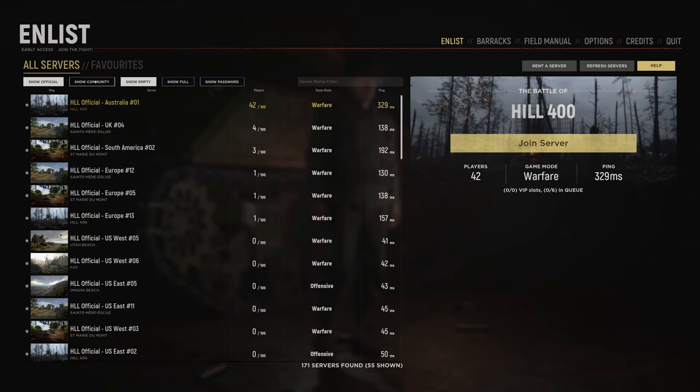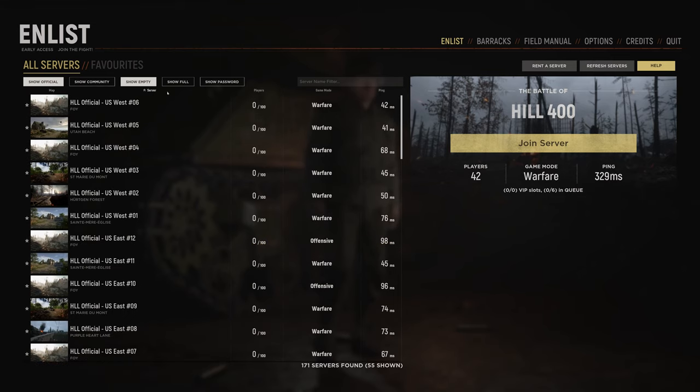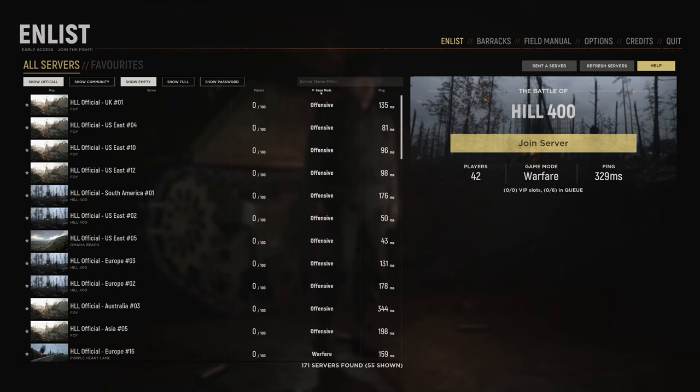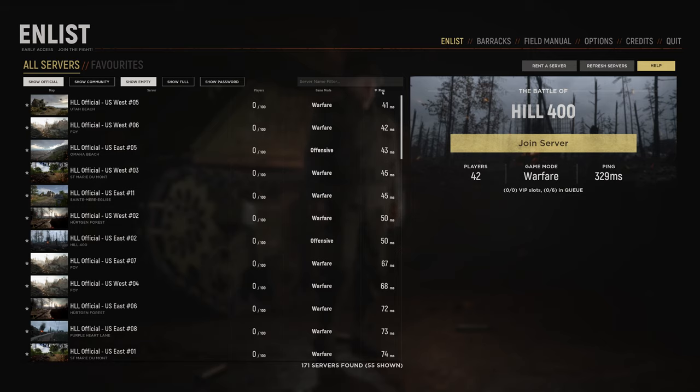That leaves us with the official servers that aren't full. Now that we have filtered the servers, let's sort them according to what we are looking for. If we want to train on a specific map, we can click Map to sort them by maps. Same with Server. We can sort by number of players. Keep in mind we want to train, not start a match. We can sort by game mode. I recommend training in a warfare mode server versus an offensive mode server, as warfare gives you an hour and a half to do what you wish, while offensive will require you to capture points every 30 minutes in order to extend the game — unless of course you want to learn more about offensive mode mechanics. Finally, we can sort by ping, which is what I usually do as I want good performance while training.